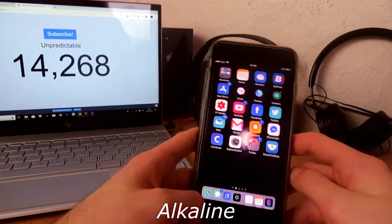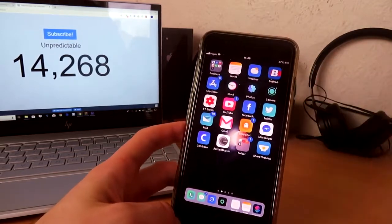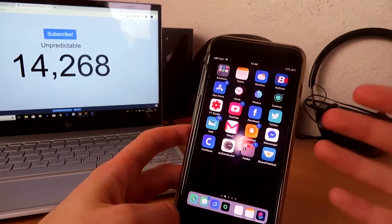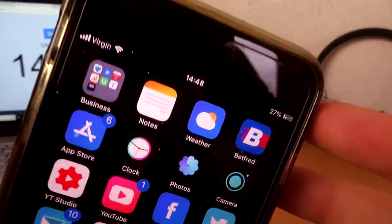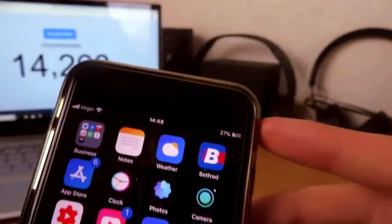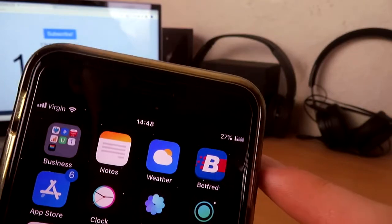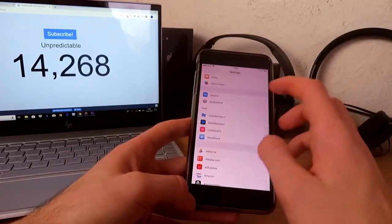So the very first tweak I have for you guys is called Alkaline. Basically what it does is change the battery icon to something more different and better. If I zoom in, as you can see it has like little bars right there. If it goes all the way to 100% it should all be filled — it's not all filled right now.